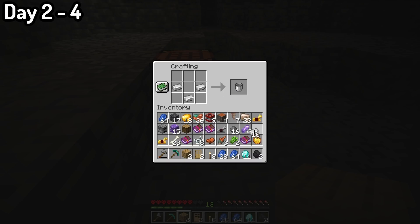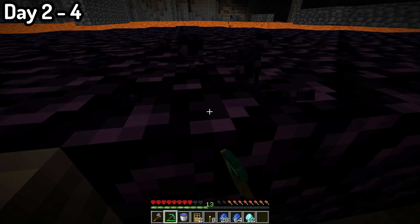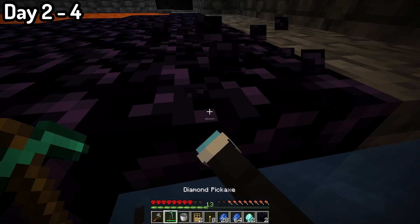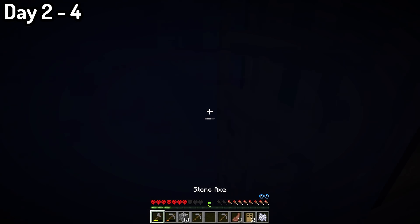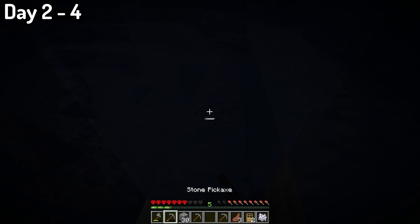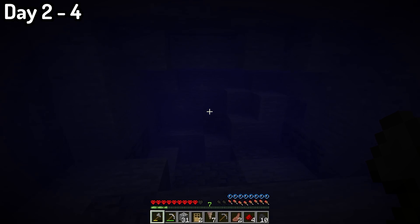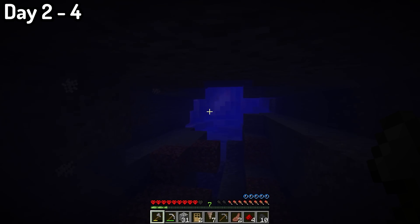I crafted up an iron pickaxe, a diamond pickaxe, a bucket, and a few other things. With the diamond pickaxe I crafted, I mined up 14 obsidian as well. From my first experiences playing this update, when mining, buckets are no longer important — it's all about the oak doors. There is so much water in these caves that you could drown at any time, so if you ever go mining in 1.18, make sure to bring a door with you.